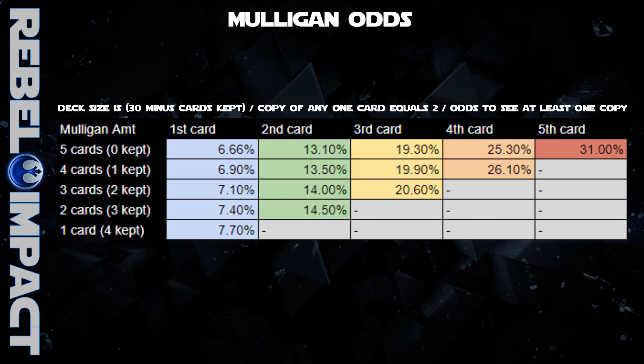Now in Destiny, we have this thing called a mulligan. Most CCGs have some sort of mulligan, and the one in Destiny is similar but different — some might actually call it generous. Your mulligan is only limited by the amount of cards in your opening hand, right now five cards. So there are actually five initial scenarios we can talk about: where you mulligan five cards, four, three, and so on. Each time you mulligan, you place the unwanted cards back in your deck, which changes the deck size for the new draw.